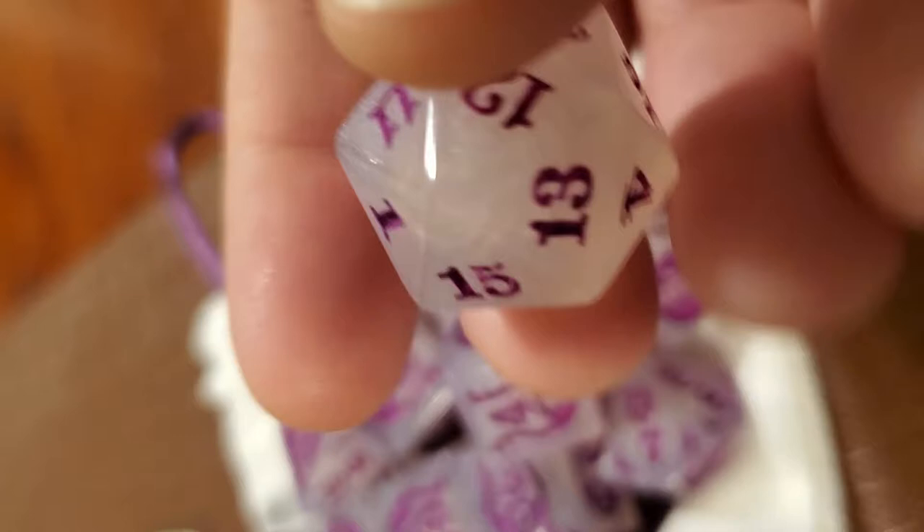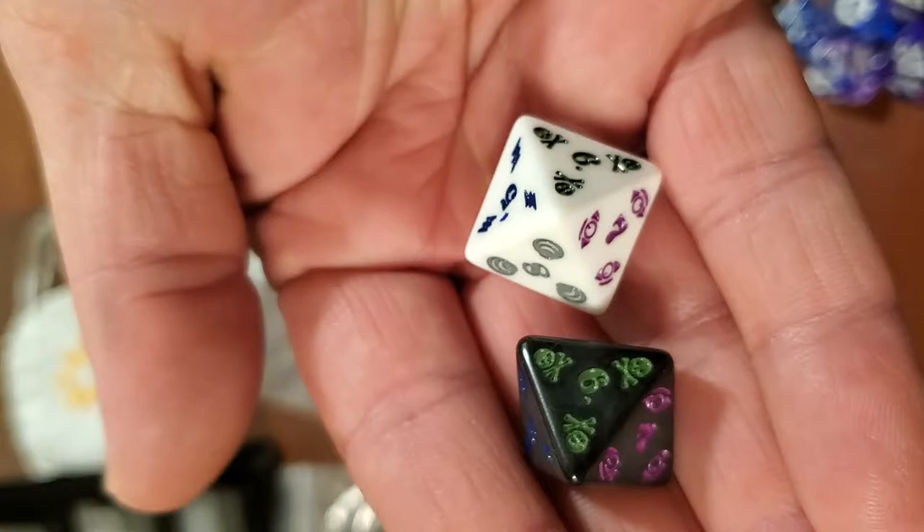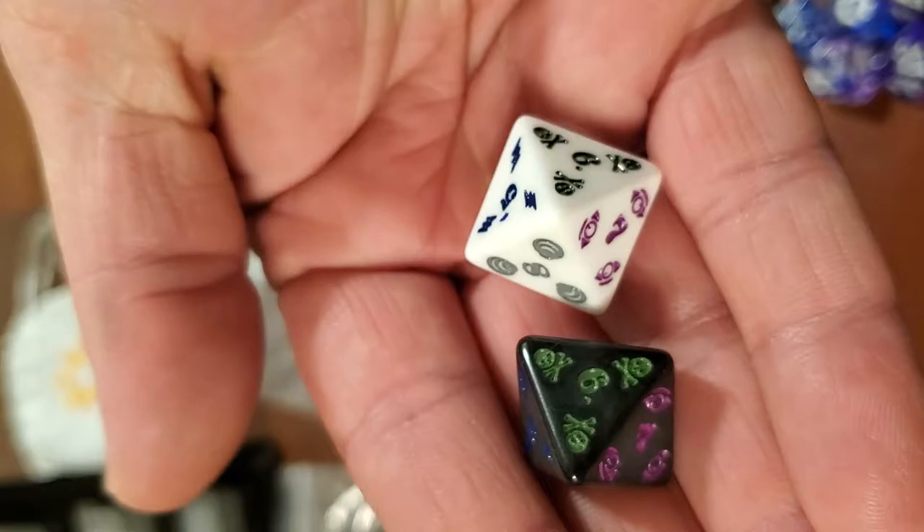The ones I was most excited for: Chaos Bolt dice — so you never have to look at the chart again. Those look absolutely stunning. They do come in two colors, which is really, really nice.